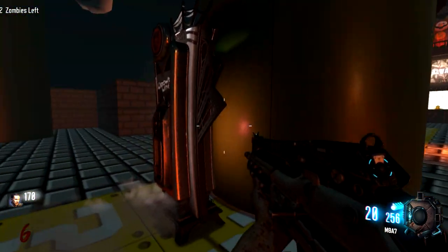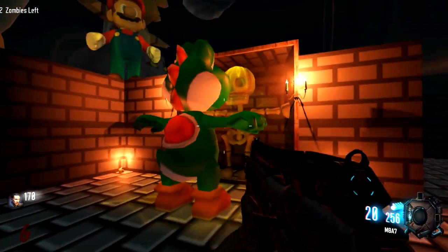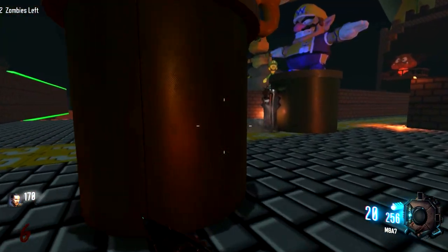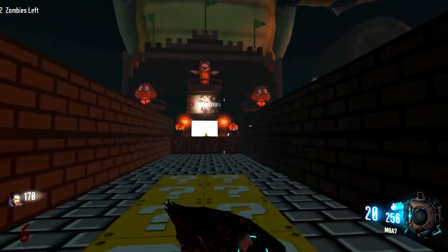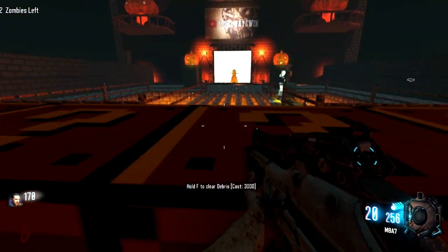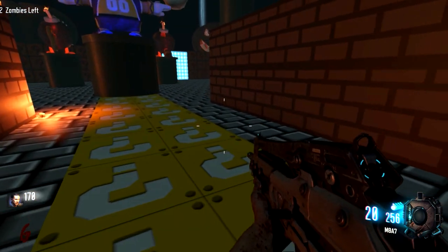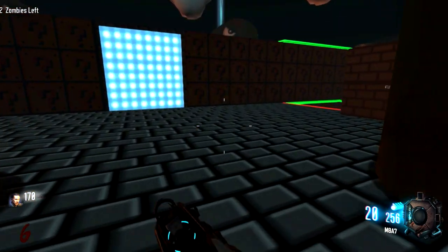Mario, Luigi, Yoshi - this is too freaking cool! This is so damn cool. Last barrier here - there must be a teddy over that way. I guess we should run back and play on the other side so we get enough for Jug and whatever else we want from over there.